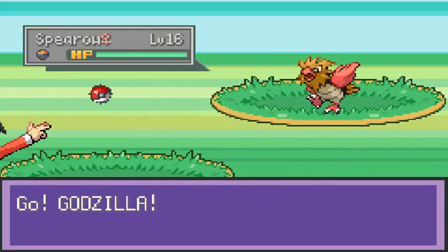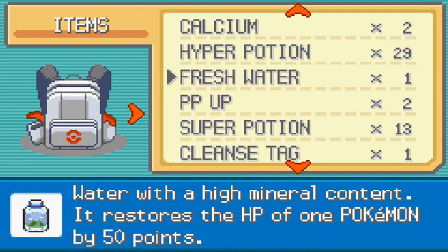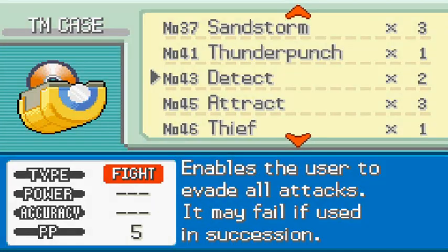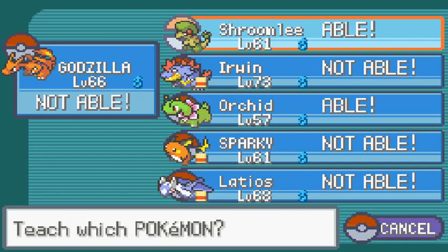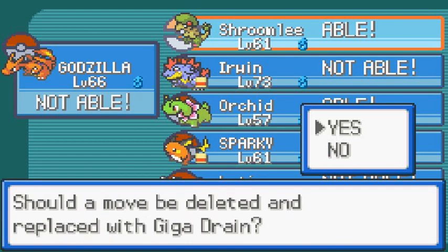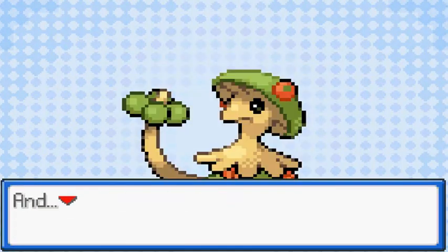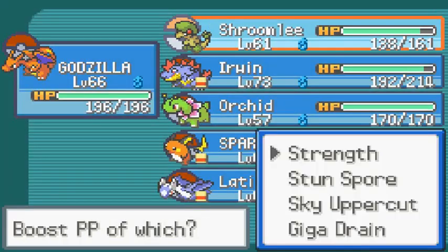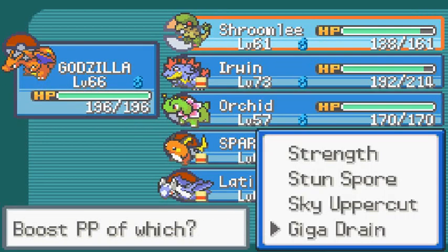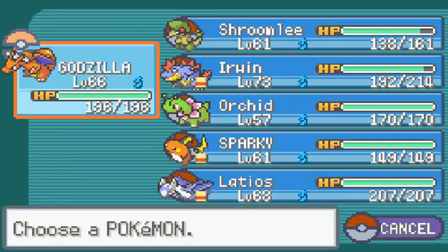I was kind of hoping we would find some new Pokemon here. Let's go ahead and teach Giga Drain to Shroomly since we have an extra one - homie here only gets five PP, so take that. And while we're at it I saw a PP Up, so let's give that to Giga Drain just in case, because I know we're going to be using it a lot.